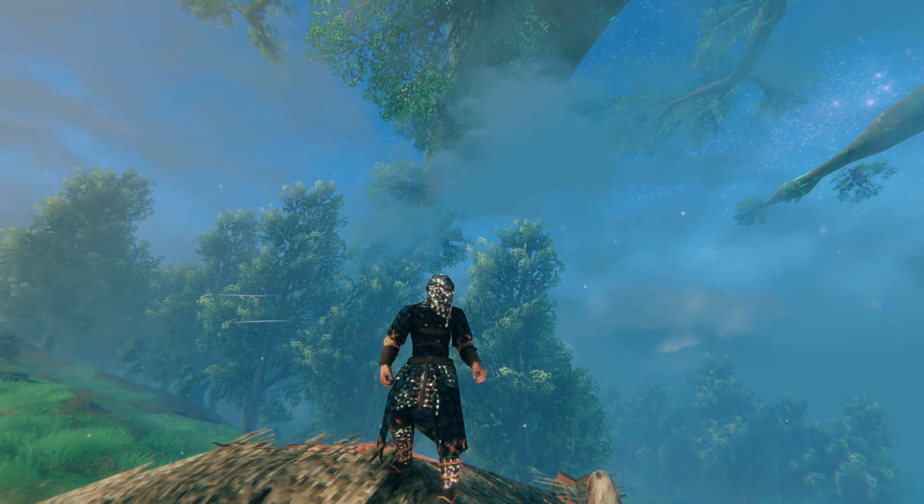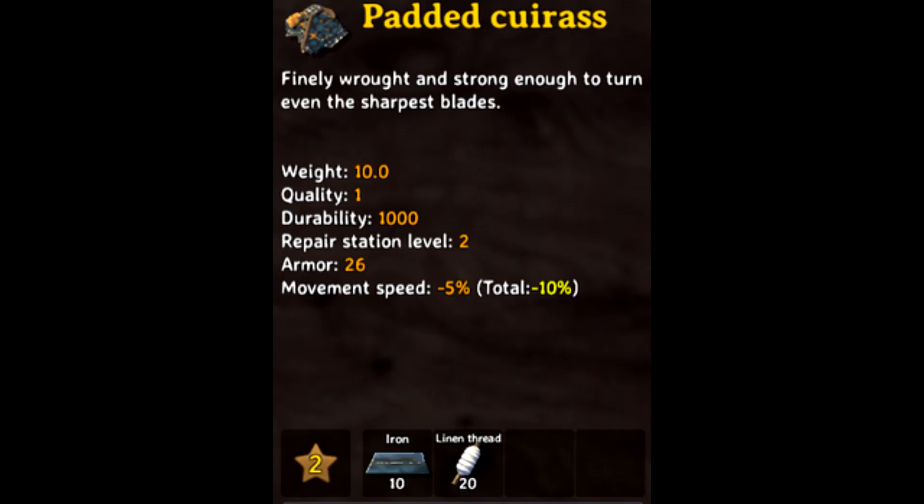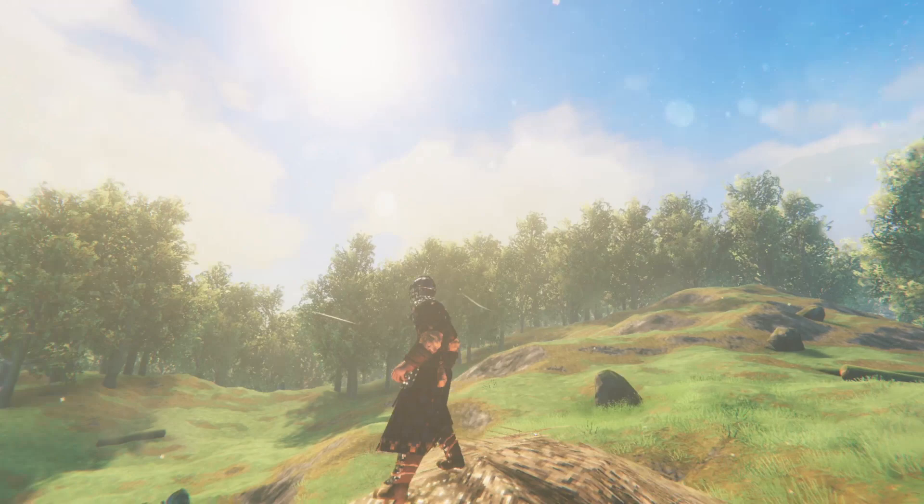Each piece has 26 armour defence straight away, so that's 78 plus a fully upgraded cloak giving 82 right away. Since you don't need linen to upgrade — just iron — it's relatively straightforward to level up, and you can get this up to basically 100 armour defence fully upgraded, plus a fully upgraded cloak.